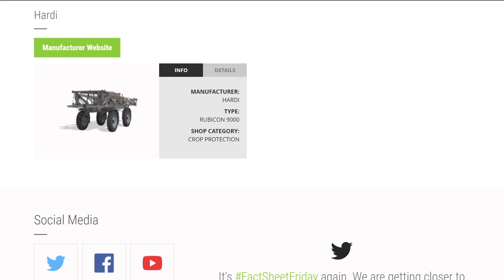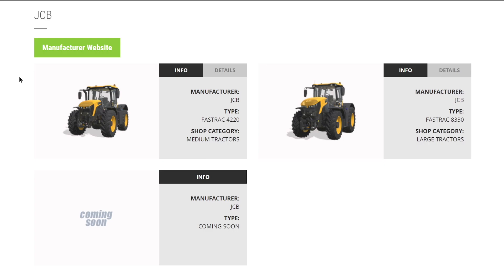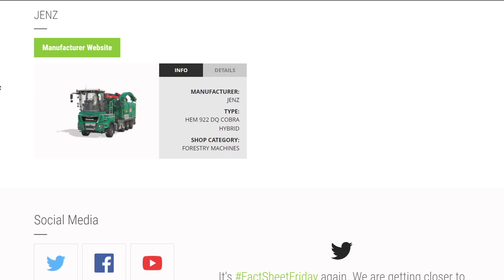From tractors, the brand Horsch brings back the Rubicon 9000 sprayer. The brand Iseki brings their TJV 985 - love this small tractor. From JCB we have their Fastrac 4220 and their 8330, and I can confirm the other JCB is a telehandler - I was hoping it would be and it is. They haven't officially announced it yet, but check out my video from last Monday. From Gens, only one piece of equipment: their HEM 922 DQ Cobra Hybrid.